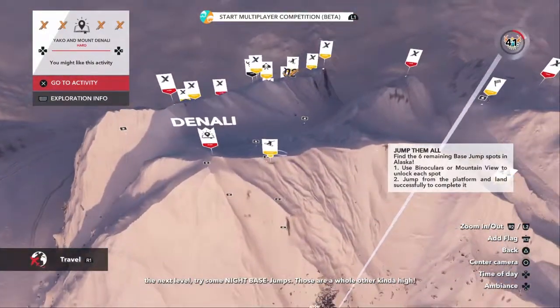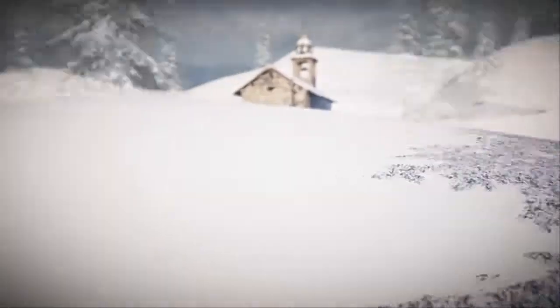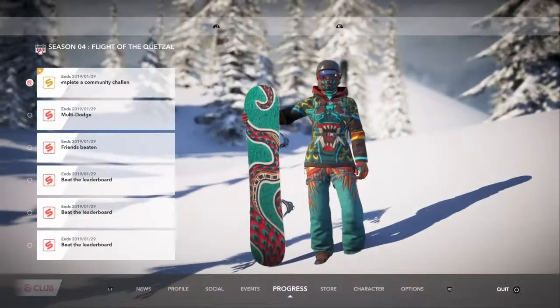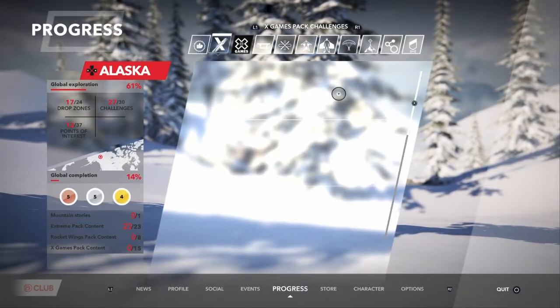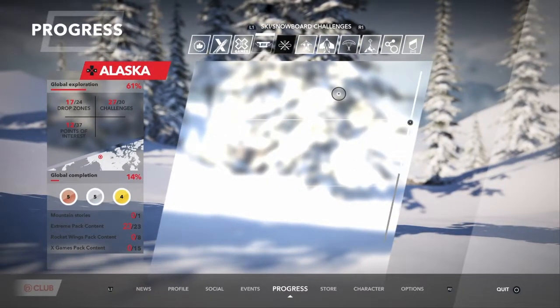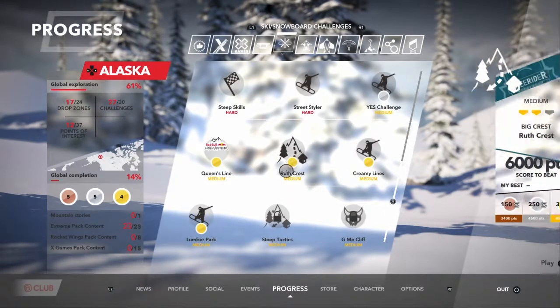For the next one you're going to want to come over to the area of the lumber mill — it's going to be in the ski and snowboard challenges, lumber park, right here.